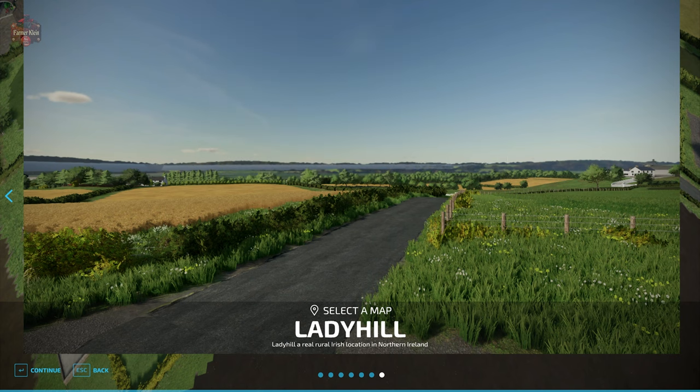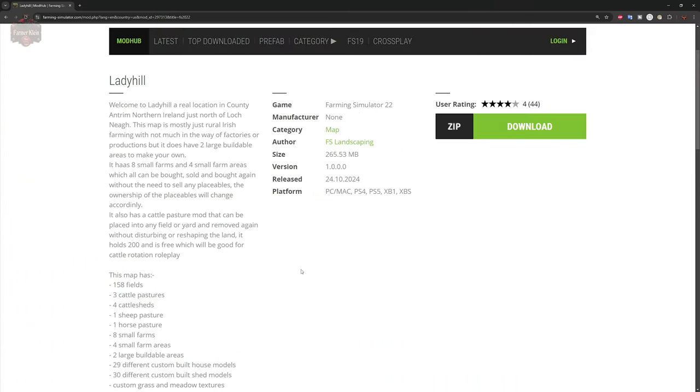The Lady Hill Map can be found at the FarmingSimulator.com website or the in-game downloadable content menu. As of the one-point release, this map is available for all platforms. Welcome to Lady Hill, a real location in County Atrium, Northern Ireland, just north of Loch.